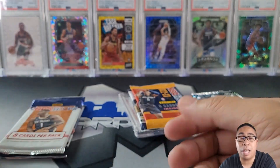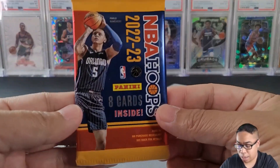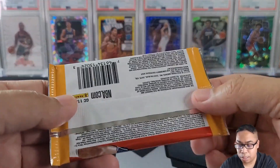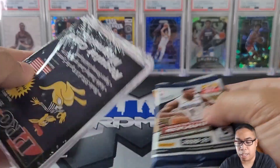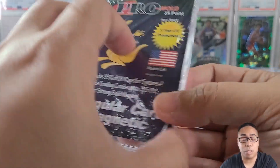I want to shout out Clay's Cards 14 for helping me get closer to completing that set. Thank you, buddy. If you want to help, I should have a link in the description. We got 2022-23 Hoops Hobby and then 2020-21 Revolution Hobby, so we'll go Galactic hunting. We also got a 35-point top loader — pretty cool, definitely could use this.